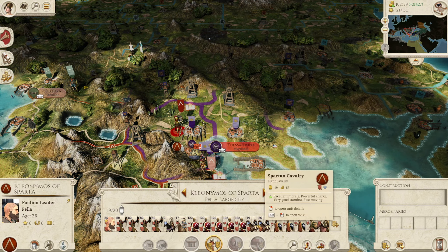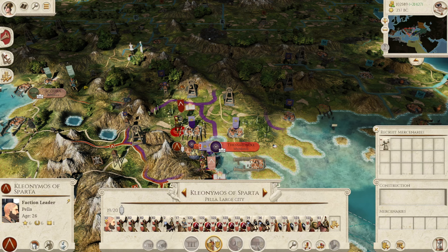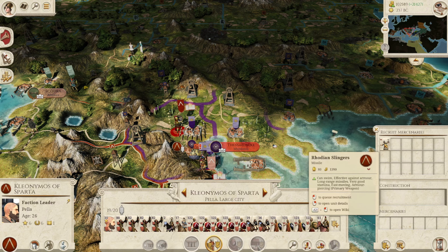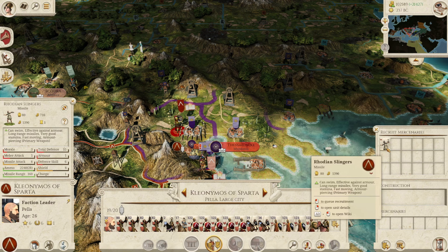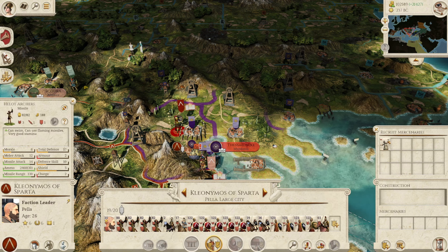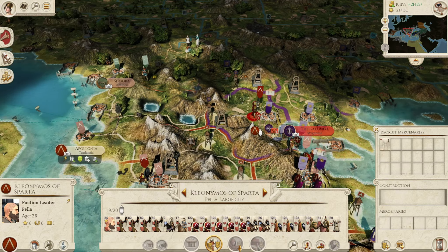This army is looking relatively healthy - we have Spartan cavalry and mercenary Greek cavalry, which are great. Rhodian slingers have 160 range - that's better than my Healer archers! Missile attack of eight versus fourteen though. They are armor piercing - yes they are! It can't hurt to have another unit, and we have enough money - I need to keep reminding myself not to worry about the money.